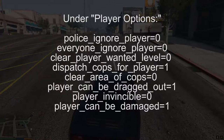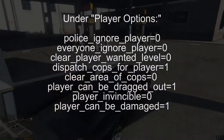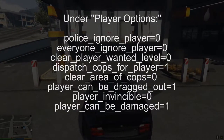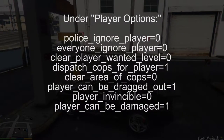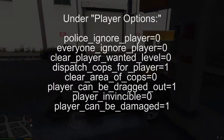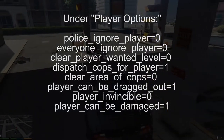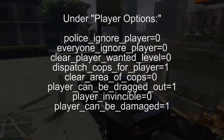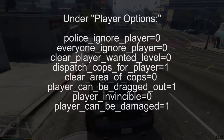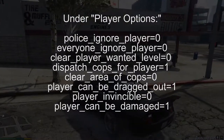Then you have player invincible equals zero — basically that's turning off God mode — and player can be damaged equals one, meaning that the player can take damage. The difference between them: player can be damaged means that in the animations you see the player getting hurt, but it doesn't actually mean the player is getting hurt. It just means it looks like the player is getting hurt. Player invincible equals zero means the player will actually get hurt.